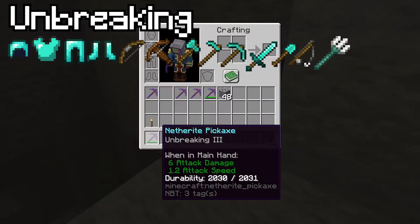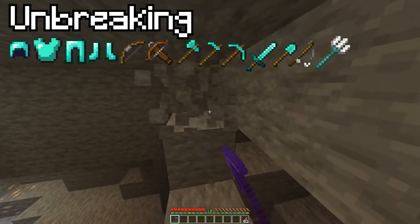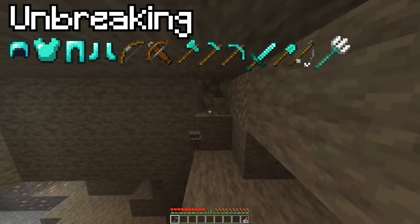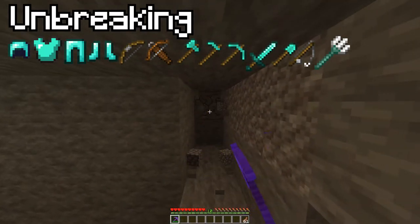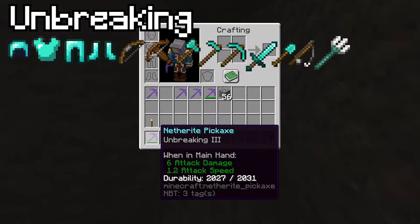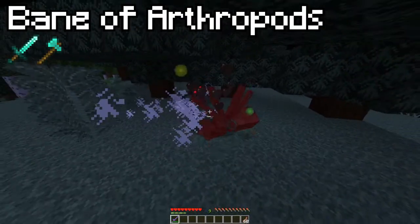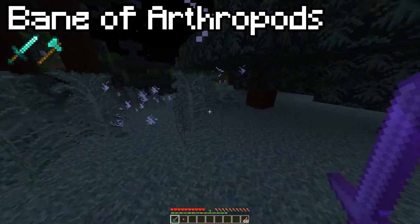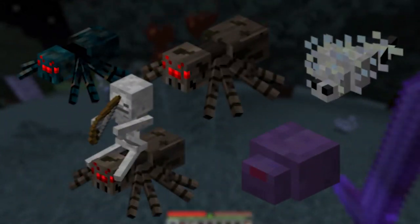Unbreaking is a bit confusing because it does not make your weapon invincible. It only increases item durability, but it increases it quite a bit so you can still use it for much longer than an unenchanted version. Bane of Arthropods increases damage and applies Slowness 4 to arthropods. What are arthropods, you ask? Well, it's all these mobs here.